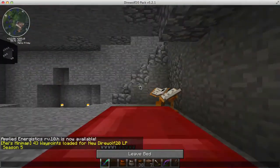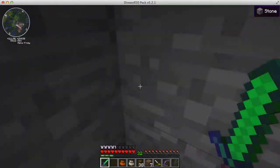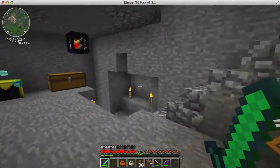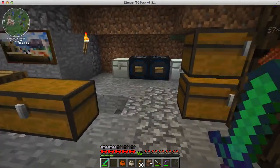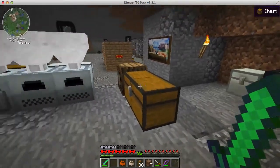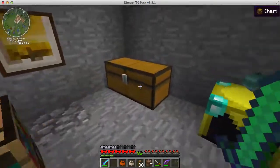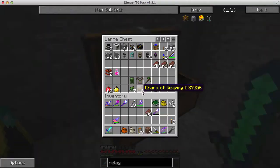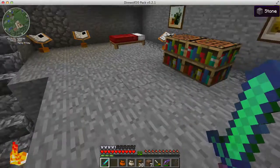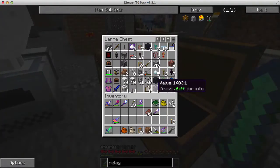I wonder if I'm going to run out of time. If I run out of time I will finish the setup off camera and show it at the beginning of the next episode. I also need to set up the sorting machine. First I need to grab energy conduit. I should have some energy conduit upstairs — there we go, seventeen. That should be enough.